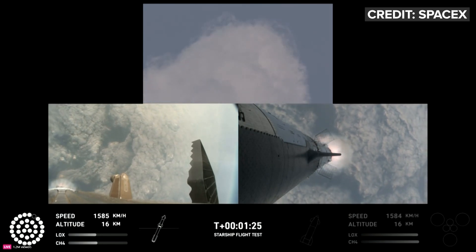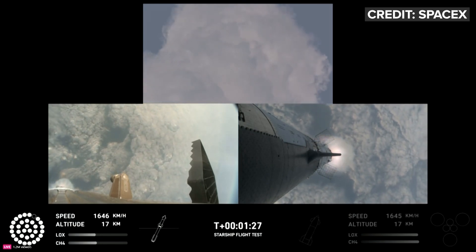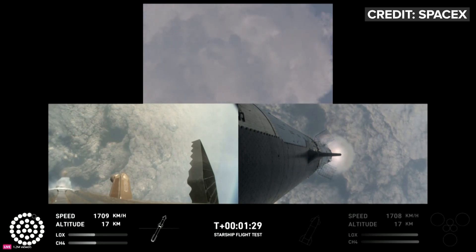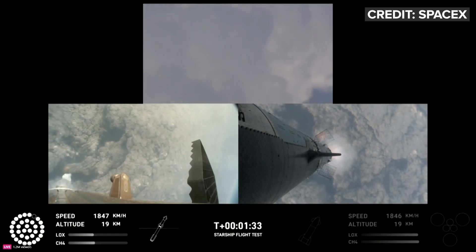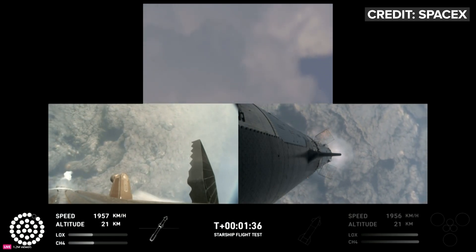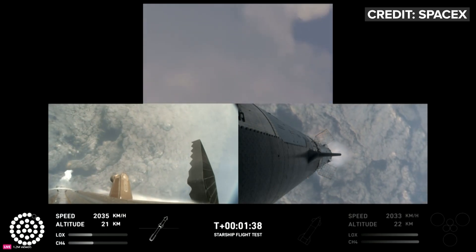You've got a couple of views: ground trackers in the top camera, looking down from the top of the booster in the bottom left, and a camera in the top flap of the ship looking back in the bottom right — getting a couple of different looks as Starship heads uphill.